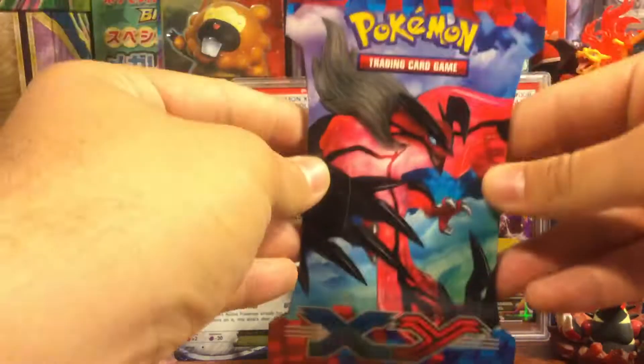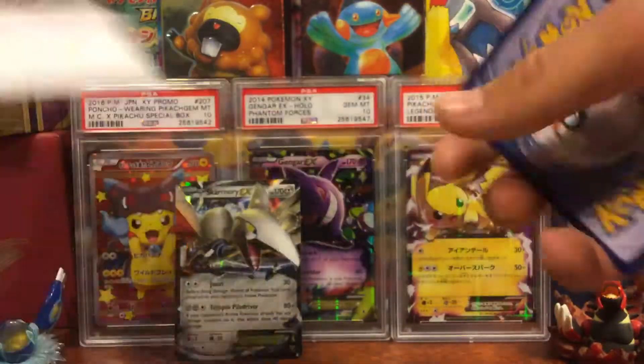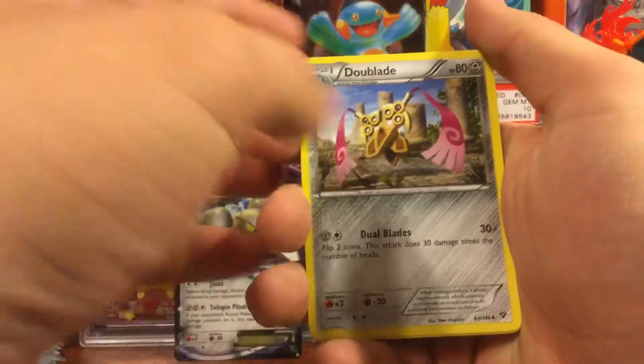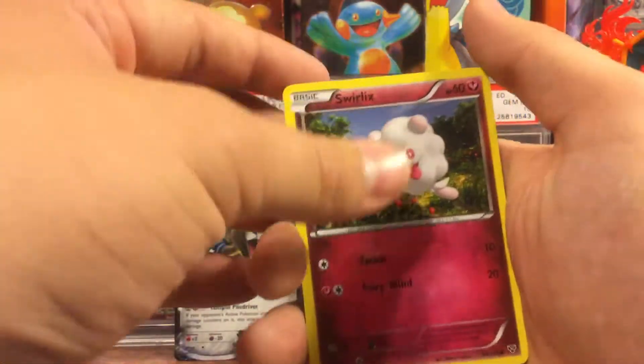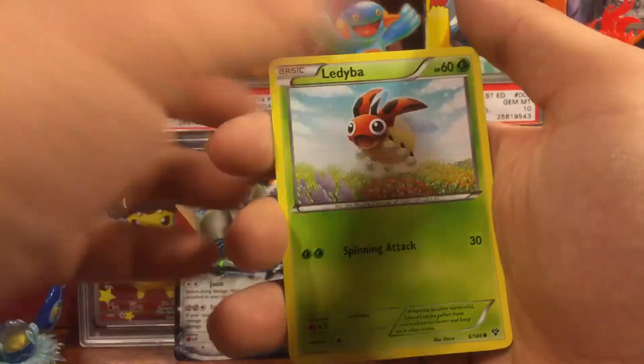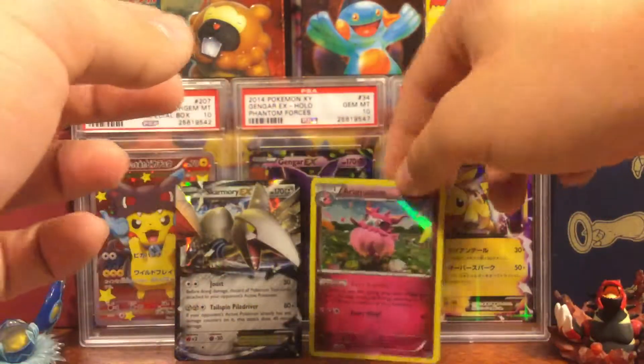Our next pack is the dark art pack with the Venusaur. I don't know if it's Mega or not but let's get into it. We got a Hard Charm, Dewgong, Electrode, Swirlix, Phantump, Whirlipede, Nincada, Ledyba, Lillipup — a common — and Aromatisse holo. Not too bad.